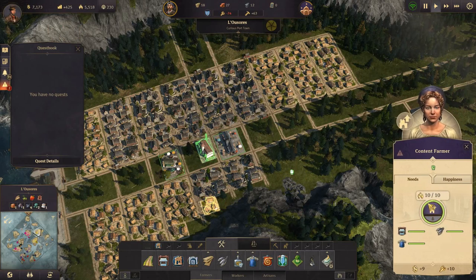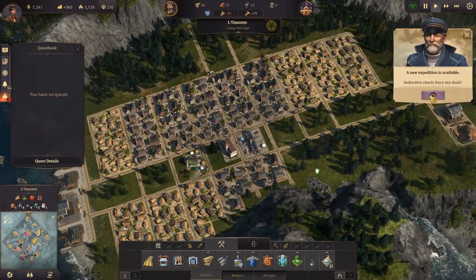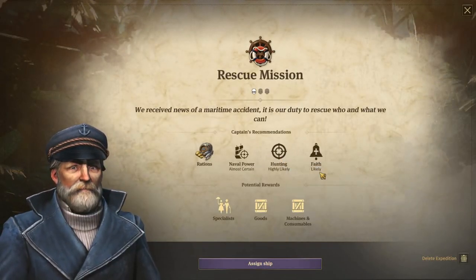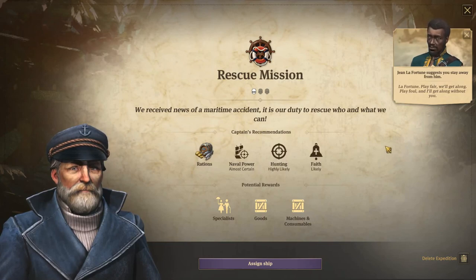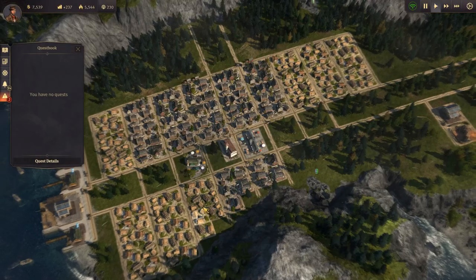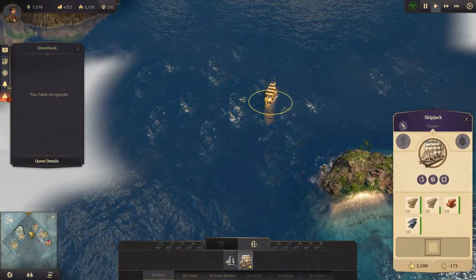These guys can't be upgraded - okay. Seductive charts, a new expedition. Where are my charts? A rescue mission with rations, naval power, hunting, and faith. The potential rewards are specialists, goods, machines, and consumables. Let's see - I believe left of this area is the pirate, and I don't want to get too close to his island, so we'll come in this way.